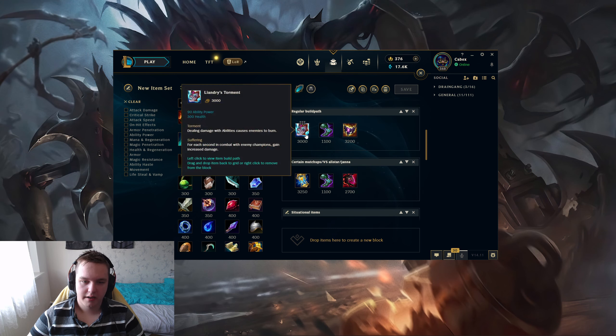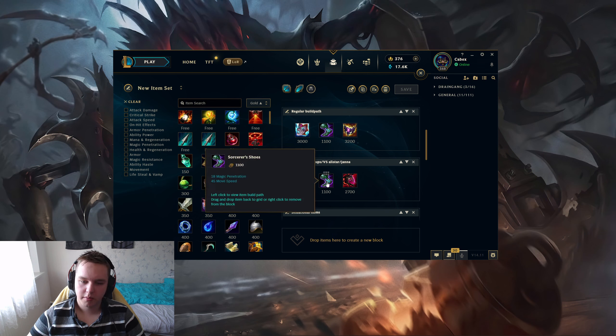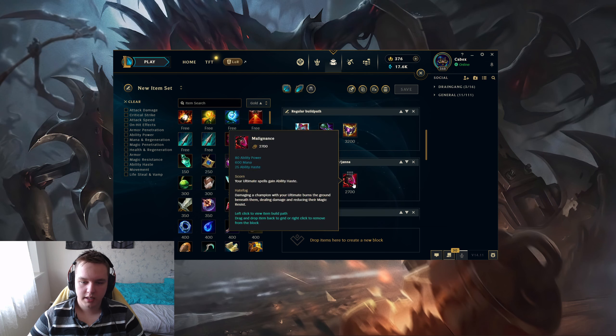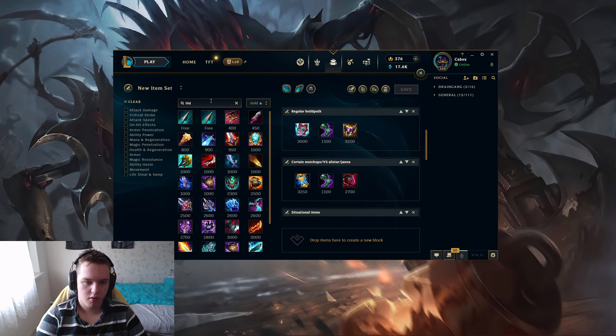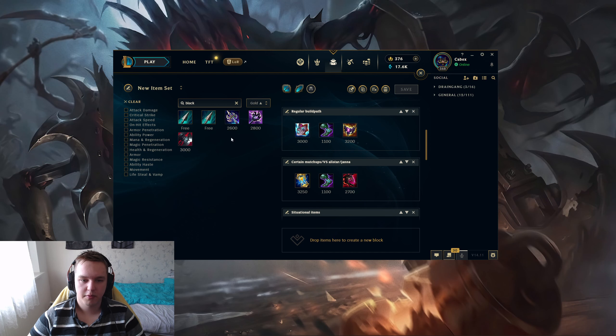You have two core build paths. The first is Liandrys into Sorcerer's Shoes into Shadowflame — these are practically your core items, and after that it's situational. The second build path is Zhonya's into Sorcerer's Shoes, followed up by Malignance. The reason I don't go Blackfire Torch is because it feels so bad — you get a bit more damage with it, but the ultimate haste you get from Malignance is way more valuable. With this rune setup you have essentially zero ability haste, so your ultimate cooldown is going to be way too high. Malignance gives you 45 ability haste effectively for your ultimate, making it really strong — cooldown goes to around 70 seconds when you have those three items.